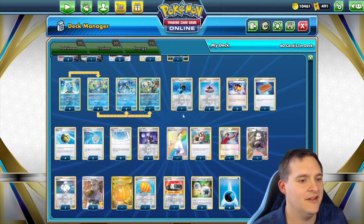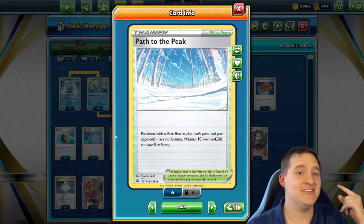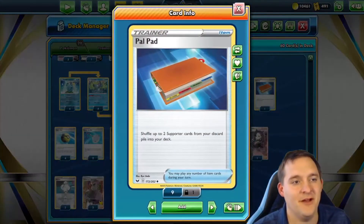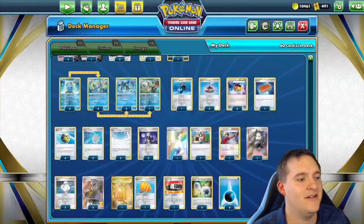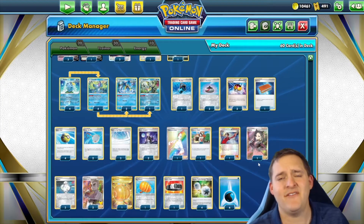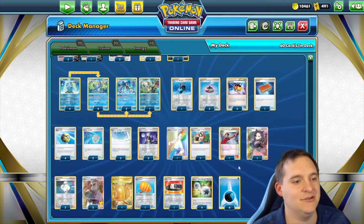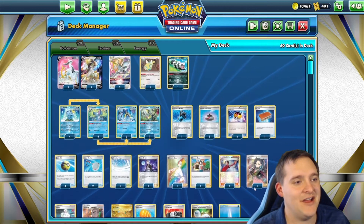We have the Shady Dealings Inteleon line to get trainer cards, and Quick Shooter to help with math - though you could cut Quick Shooters and just run Shady Dealings. We play one Judge, which is great against Mew players because we play three Path to the Peak - you slap down Path to the Peak, then Judge, and they can't do anything. We have Big Charm for survivability, Choice Belt for quick knockouts, Pal Pad to cycle Cheren's Care, two Melanies to accelerate water energy, Scoop Up Nets, Quick Balls, one Marnie, one Research. We run 10 energies: four Double Turbo and six water. That's the deck.